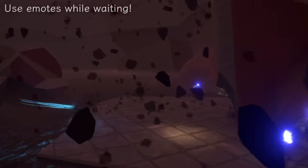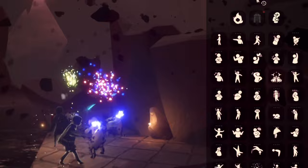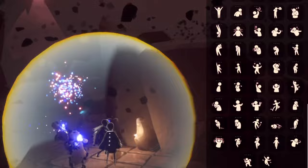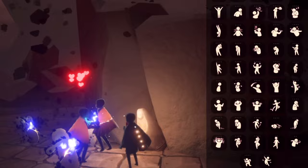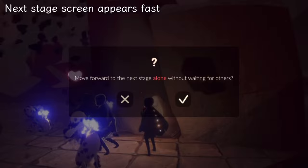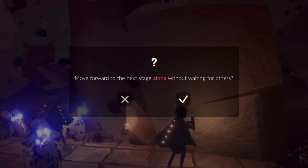One of my favorite things is after you have lost all your light and become a light that follows other players, you can finally use your emotes again. This was one of the funniest things — you're waiting for your friends and you just throw confetti at them. And even greater is that the skip pop-up appears a lot sooner. I think it's only been about 30 seconds and we can move forward to the next stage alone without waiting for others. Previously this would take minutes to pop up — maybe five, though that does seem a little crazy. So I can go on without these players pretty much instantly.